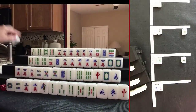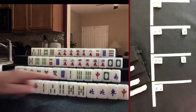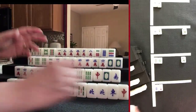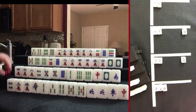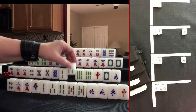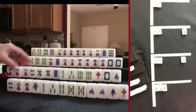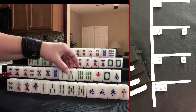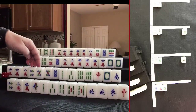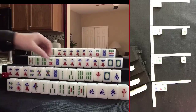Let's draw for North. We got a pair in there now — not their seat wind but it could help them get to a half flush. Let's discard 1 dot. Drew 3 bam — chow potential: 2-3-4, 3-4-5, 4-5-6. Mixed shifted chows: 2-3-4, 3-4-5, 4-5-6. Let's get rid of the 8 dot.